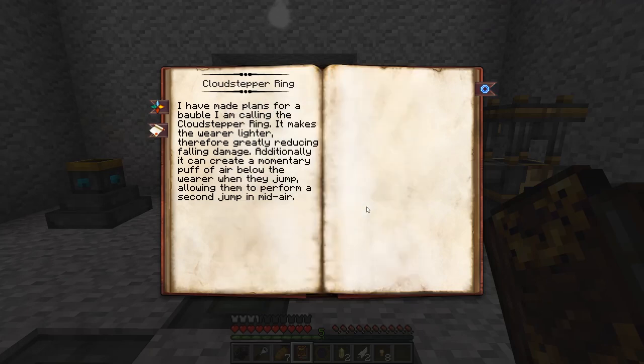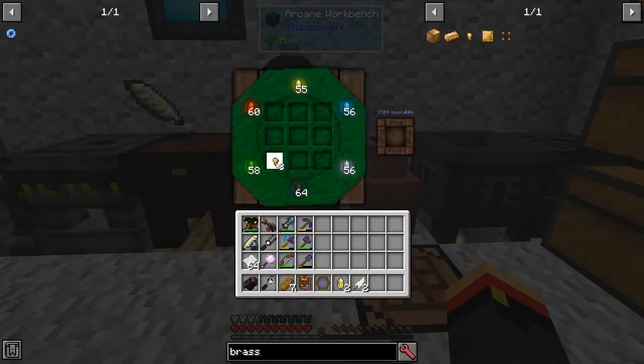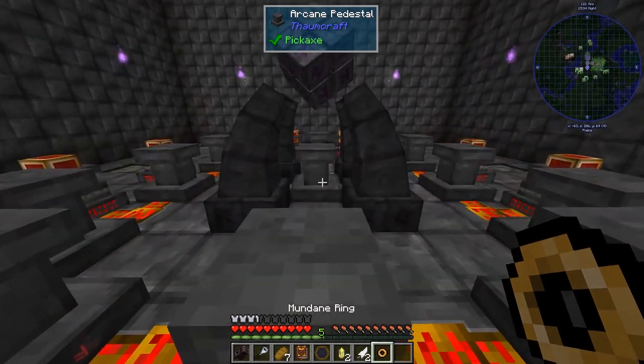We need 50 air for this. So let's go ahead and make a mundane ring. A mundane ring is simply 8 alchemical brass nuggets in a ring like that. There we go. We'll go ahead and scan that, and then work on the infusion.